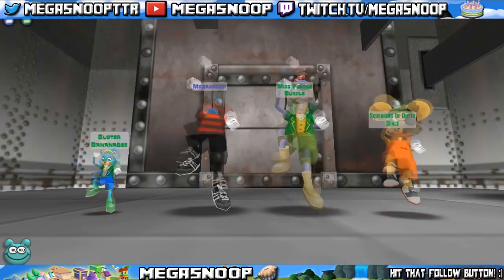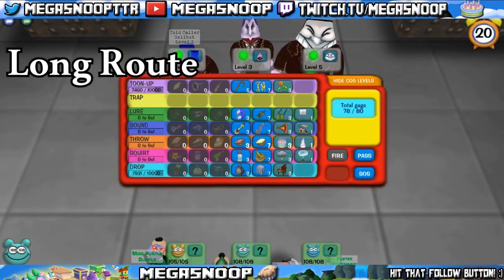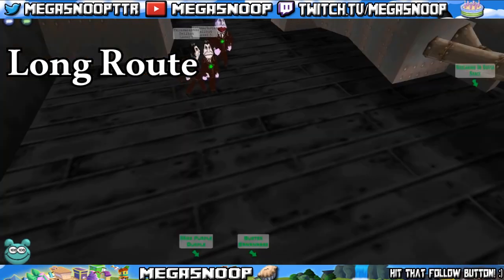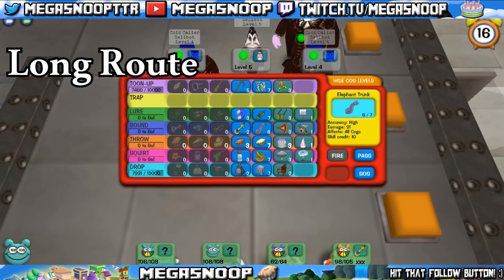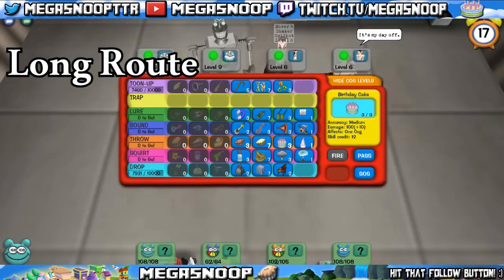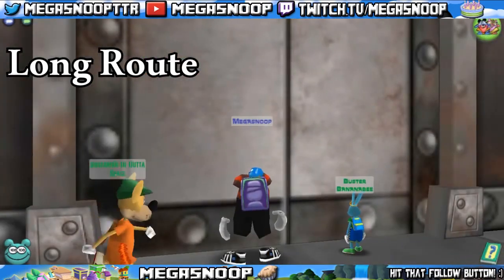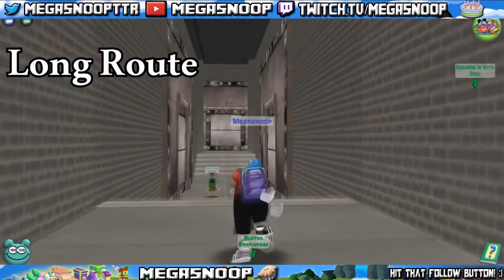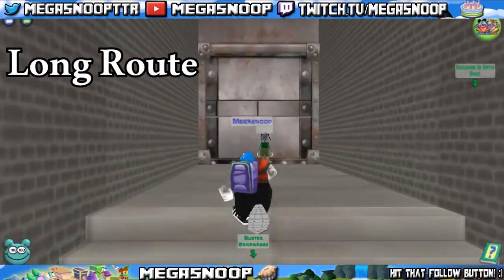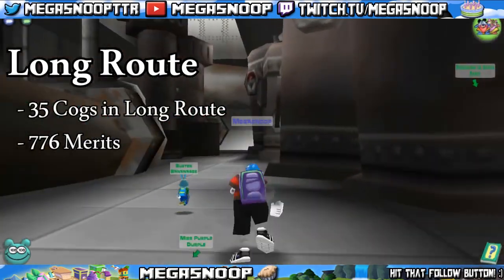The second most popular run is the Long Route. This consists of going through the Lobby, the Gear Room, the Boiler Room, the Pipe Room, the Duct Room, the Oil Room, the Warehouse, the West Silo, the East Silo, and finally the Center Silo. You'll notice that the last 4 battles of every route are the same, because there isn't really any way of going around them — they are the end of the run and must be done. In the Long Route, there is a total of 35 Cogs, which will give you 776 merits.